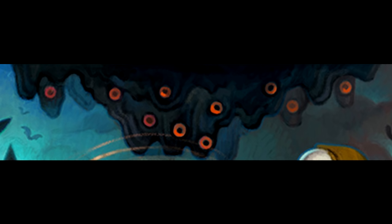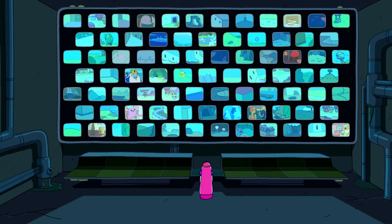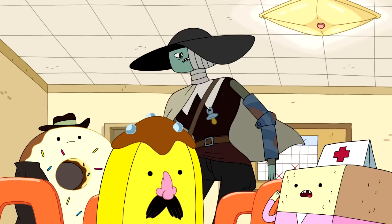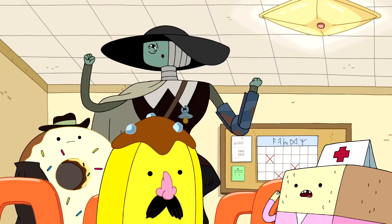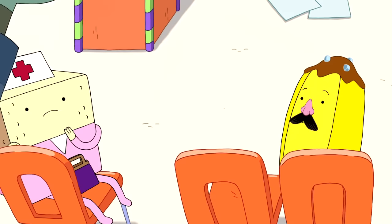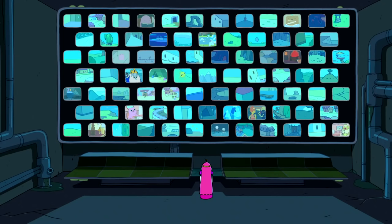The goop with the many eyes confused me for a while, but after giving it some thought, I came to a hypothesis about what it might represent. The goop represents the surveillance system Princess Bubblegum used to have, which spies on everything occurring in her kingdom. Peacemaster's words in the episode Nemesis provide weight to this hypothesis. Clearly, the surveillance system isn't an actual goopy creature, but perhaps this is creative liberty, runaway urban legends, or a mixture of the two.